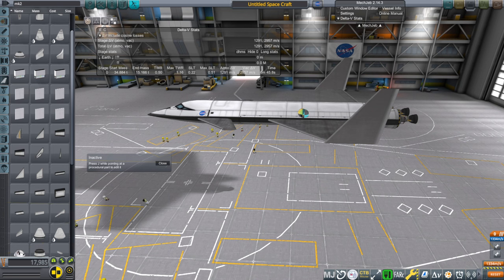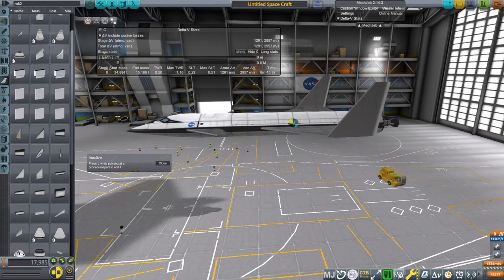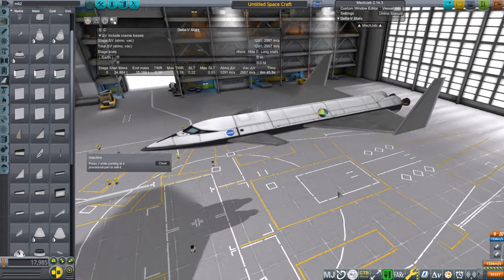Hello everyone and welcome back to my realism overhaul tutorials in Kerbal Space Program 1.12. In this video I'm going to talk about how to figure out how much wing you need for your space planes in Realism Overhaul, thanks to the use of FAR and Dramarospace Research, which is a nifty tool for figuring out how to make your planes.